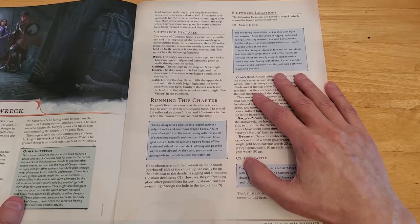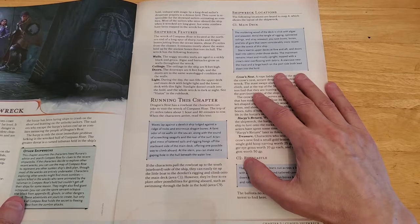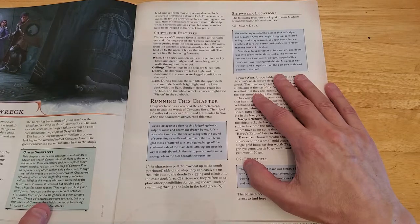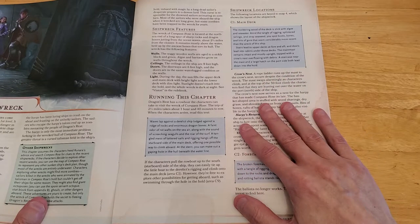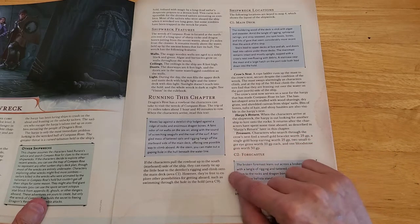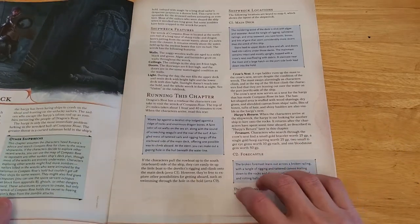When the characters arrive, read this text: 'Waves lap against a derelict ship lodged against a ridge of rocks and enormous dragon bones. A faint odor of rot wafts on the sea air, along with the sound of screeching seagulls and the roar of the surf. A tangled mess of tattered sails and rigging hangs off the starboard side of the main deck, offering one possible way to climb aboard. At the stern, you can make out a gaping hole in the hull beneath the waterline.' The characters can tie up the rowboat to the rigging and climb onto the main deck, Area C1, or swim through the hull at Area C9.